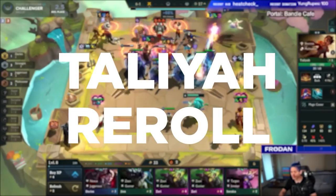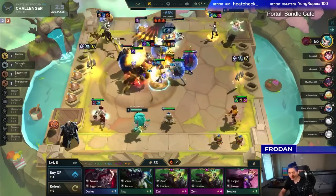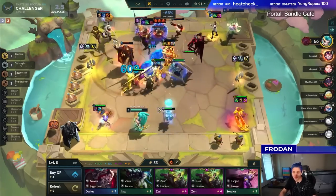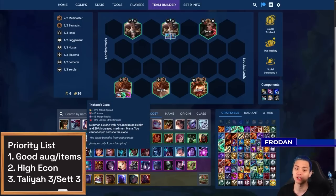Taliyah is the next comp I want to talk about, mainly because she's transformed a lot since the last video I did on her. People have recognized that you don't need Double Trouble to play her because you can find multiple copies of Taliyah through other means. For example, if you have Trickster's Glass on Taliyah, that's a way to get a second Taliyah and use it to get all your knockups.